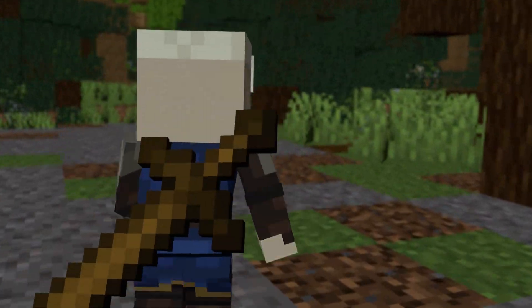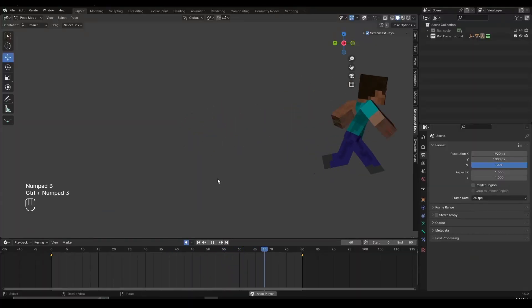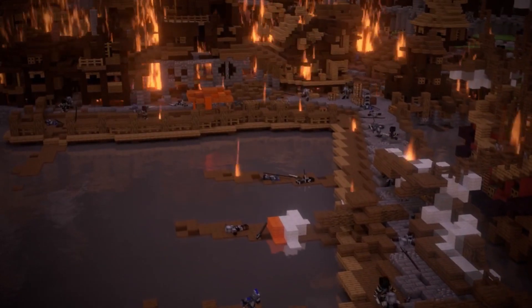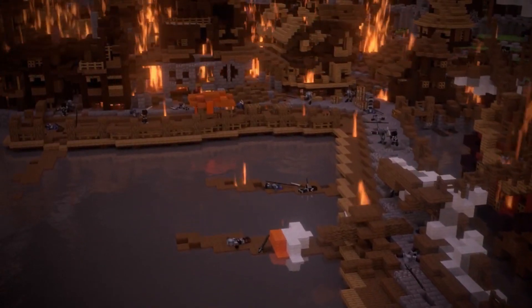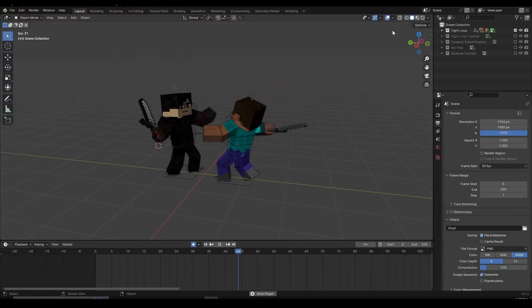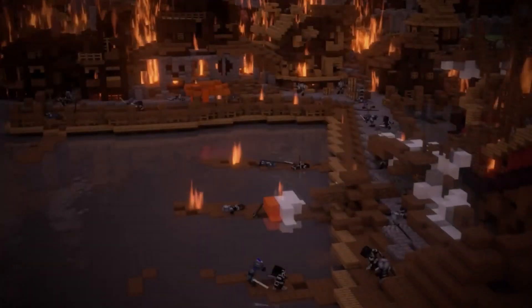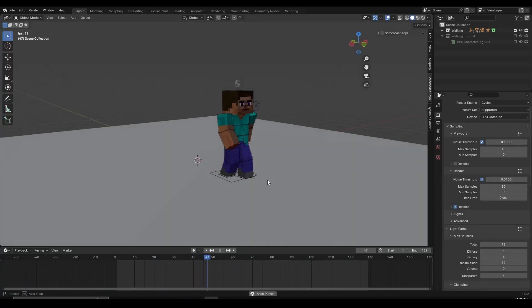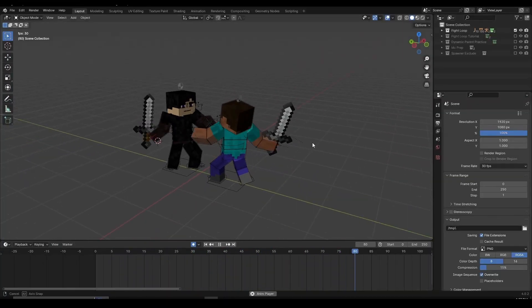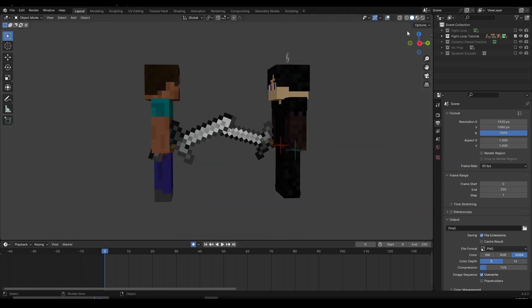For example, in this scene I have my character running and instead of making the run cycle from scratch, I imported my run cycle collection and pasted the movement. Also, in this scene I have a shot of multiple characters fighting in the background — instead of animating every character one by one, I imported my fight loops and pasted those movements onto the characters and weapons as well. I have walk cycle, run cycle and fight loop tutorials on my channel, and the links will be in the description.